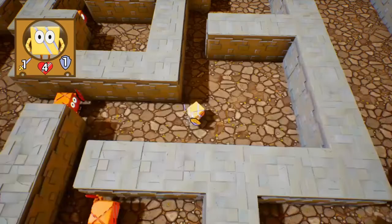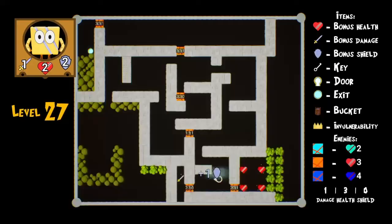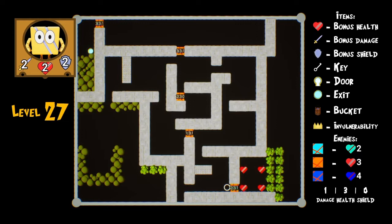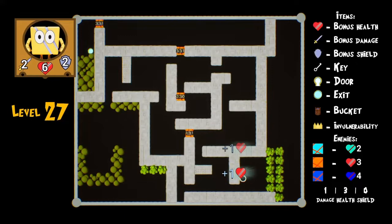All right, let's see what we got here. Let's go for that shield — now we got two defense. Let's go this one first. He cannot damage me because I got two defense and two attack right now. So now can I fight him? Yeah, because I do need these hearts. He can't damage me.